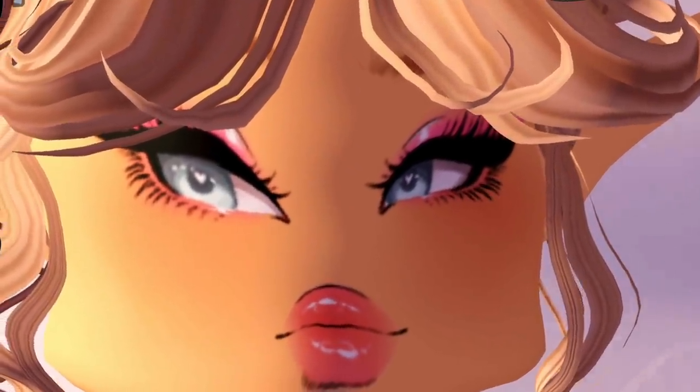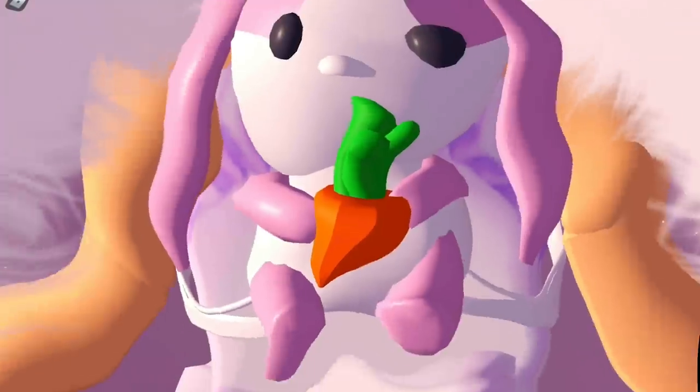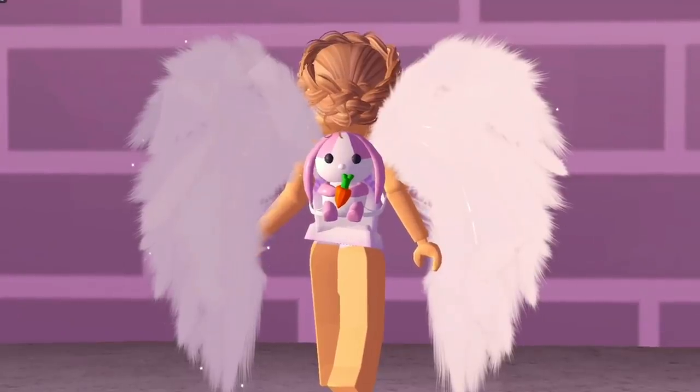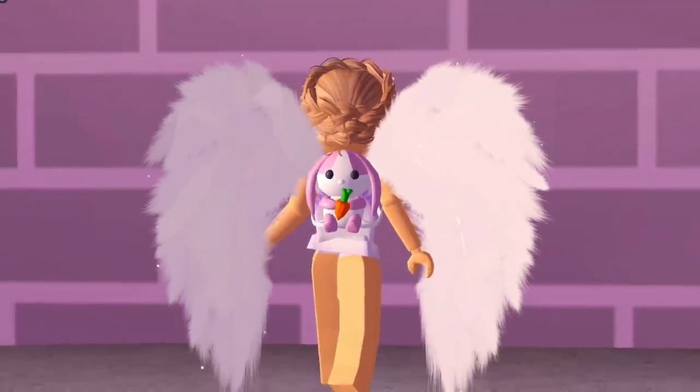Of course, you can also do this with the bunny backpack as well, and it looks like you've got a little flying bunny with a carrot. So that is the first outfit hack — familiar or flying pet backpacks that look like they're just flying. They're so cute.